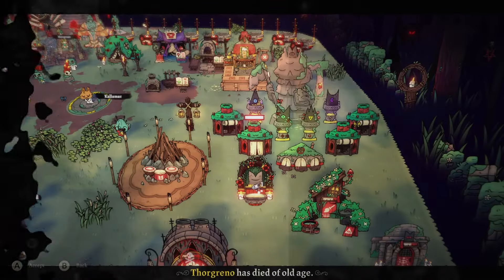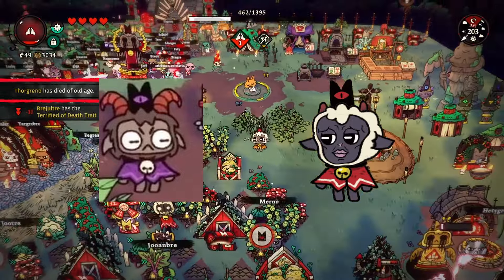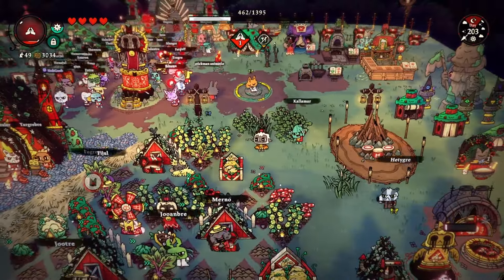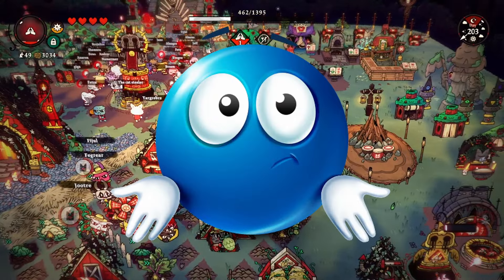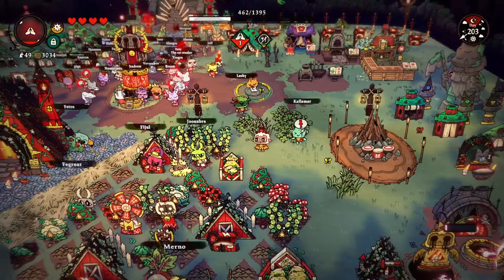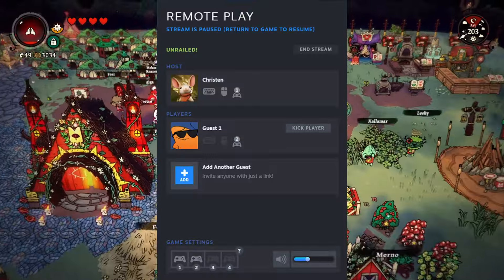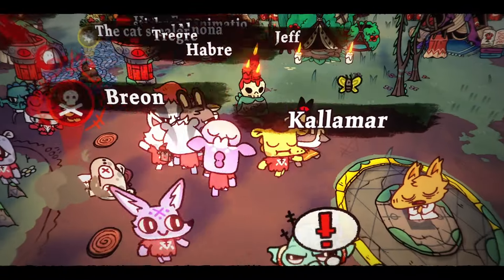Let's get the biggest one out the way. Local co-op has been added to the game. This allows one of your friends to play as the GOAT. They can pretty much do everything you can. Note that I said local co-op — you sadly can't do online with a friend on consoles, but you do technically have the option on Steam to do remote play, which is a roundabout way of doing it, but hey, I guess you can call it online play.